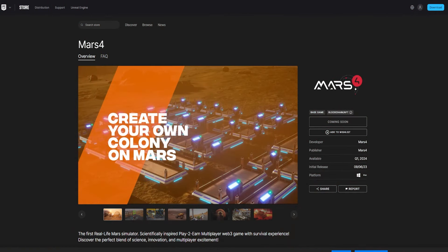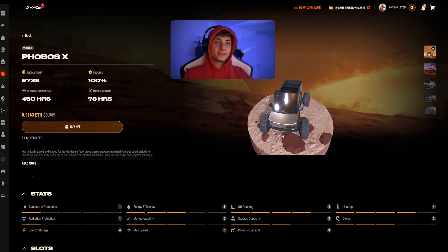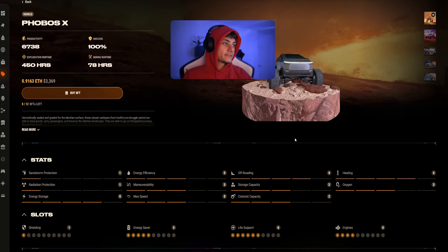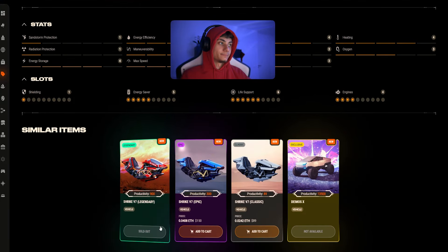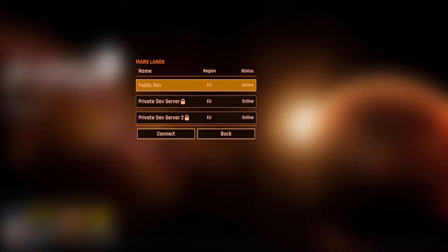Mars 4 is also coming soon on Epic Games, as you can see right here. You can check the map in 3D and have all these stats displayed. I'm copying the link right here because for multiplayer you will need that link and code.